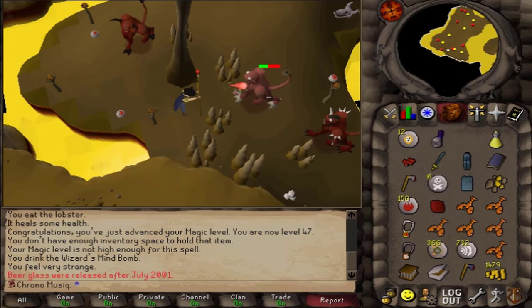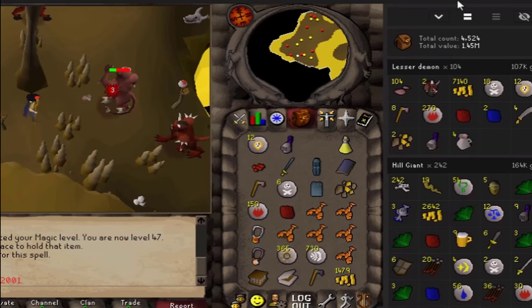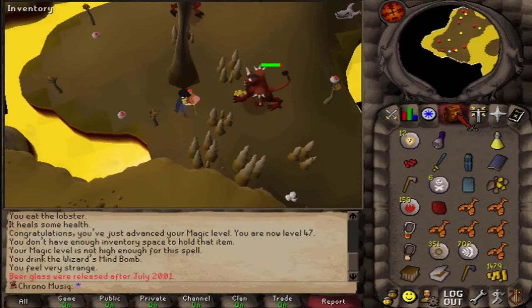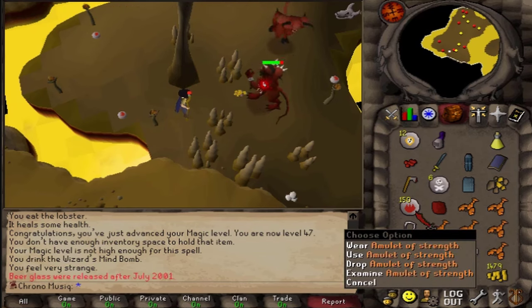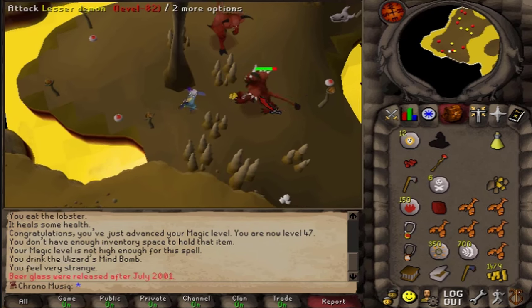Anyway, I am almost at the drop rate of 1 in 128. And I think, once again, I am going to be dry — not that bad, though. Because with the amulet of strength, I think I am going to start using melee with these lesser demons.